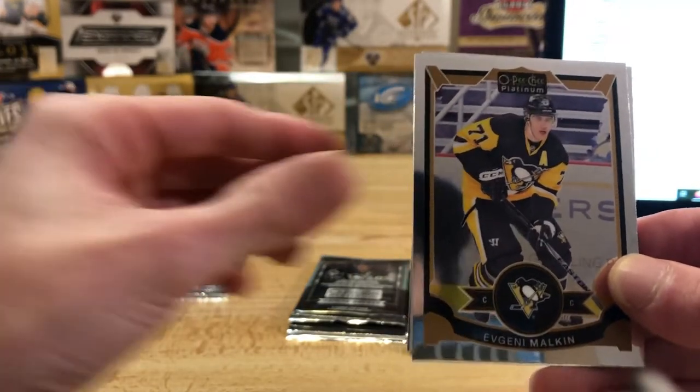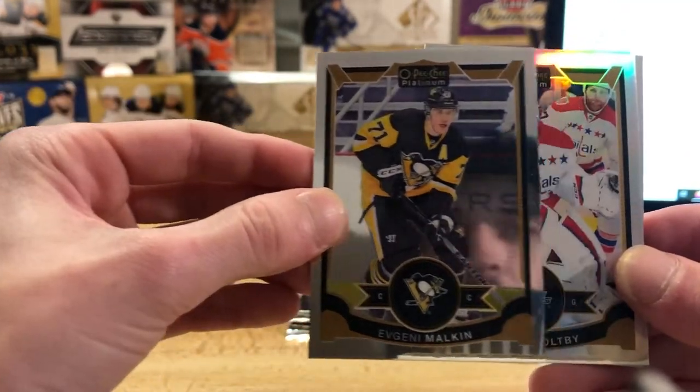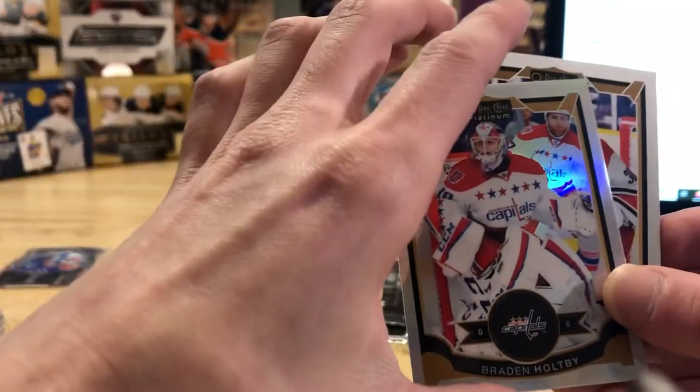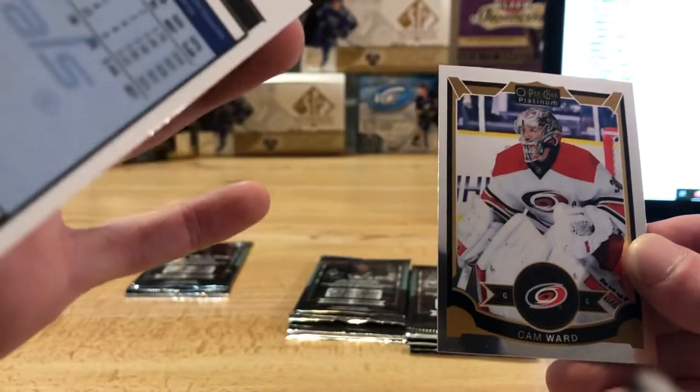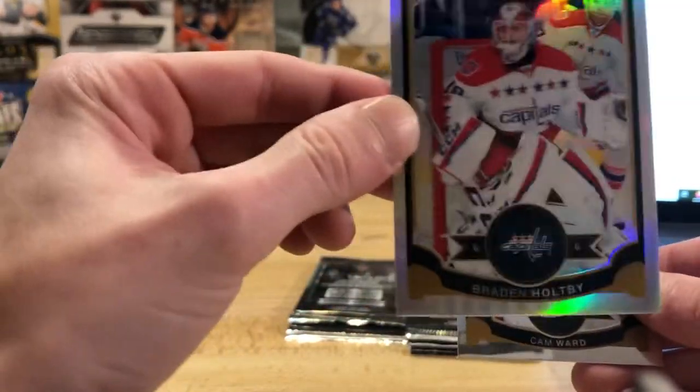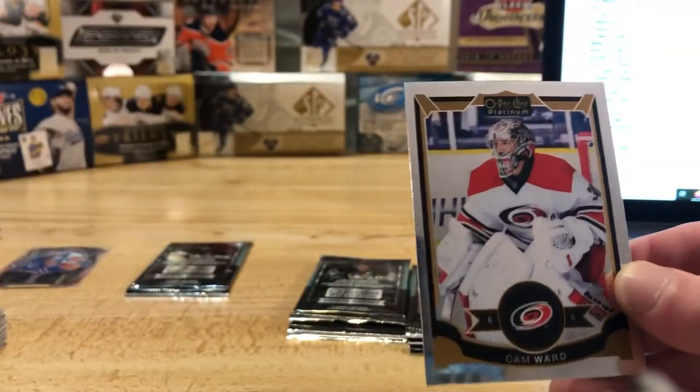A Geno Malkin base card. Alright that one looks like a rainbow or potentially one of the white ice ones. Yeah, that one's just a regular rainbow for Washington — a Braden Holtby there. So Washington's going to be Huntman, so Huntman you'll be hitting the Holtby rainbow there buddy. And then we got the Cam Ward base card.